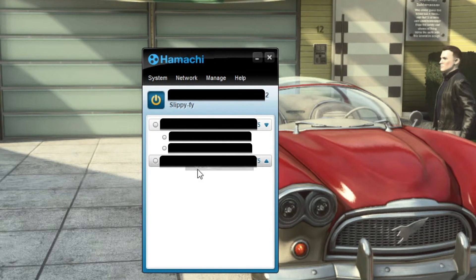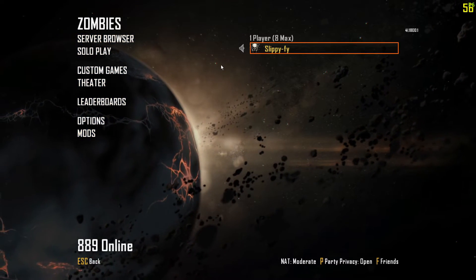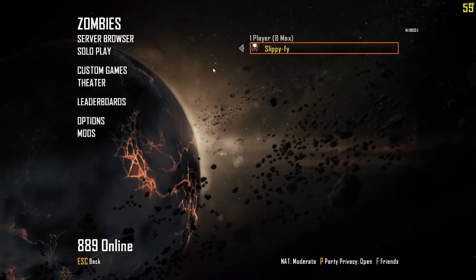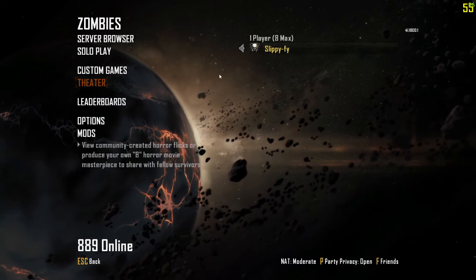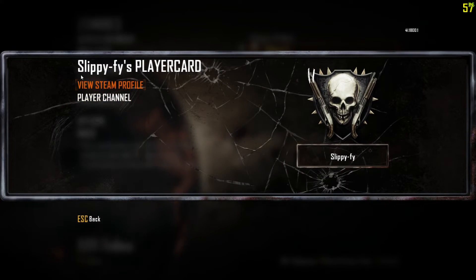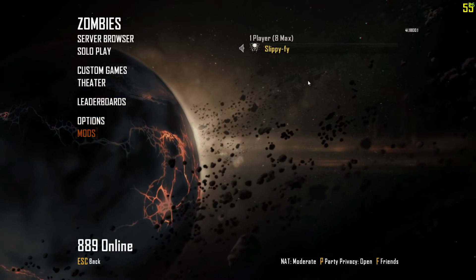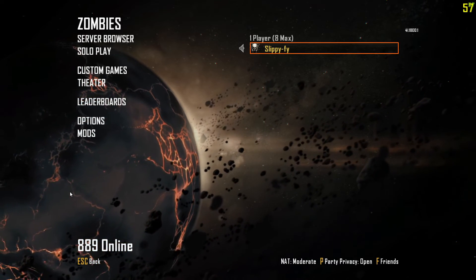Once you're connected to a server, you want to open up Plutonium. You want to go here and click Online. Once you're online you should see your friend online if you've added them on Plutonium forums — I'll link a tutorial on how to do that in the description. If you've got them added, you should see their name. Without Hamachi you'd click on their name and try to join and it would say unable to join. But with Hamachi connected, when you try that you will actually join their party and it will work as expected.